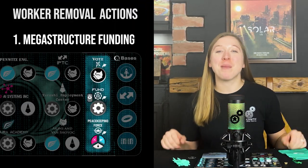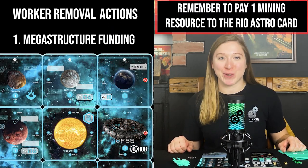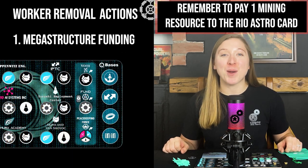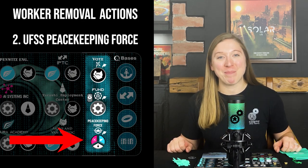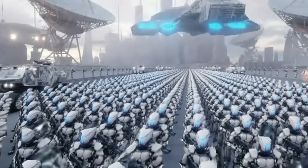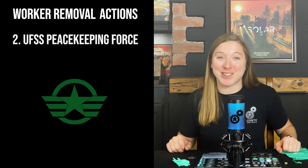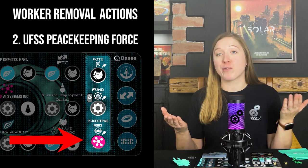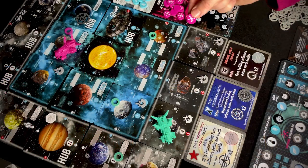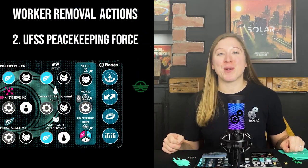So let's take a look at the actions which involve removing a worker. Funding the megastructure: to take this action, place an engineer onto the hub of your choice, then collect a megastructure funding token from the general supply. Next up is the UFSS peacekeeping force action. You can conscript your workers to join the United Federation of the Solar System peacekeeping force — this will earn you military tokens. To take this action, remove a general worker, pilot, or algorithm from this space during the action phase, place them onto the hub of your choice, and once you've done this, collect a military token from the general supply.